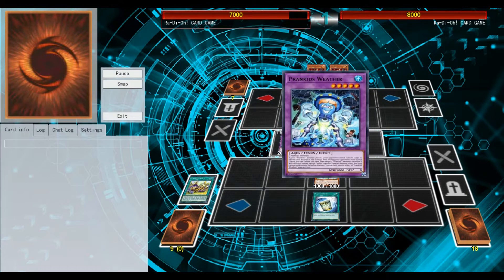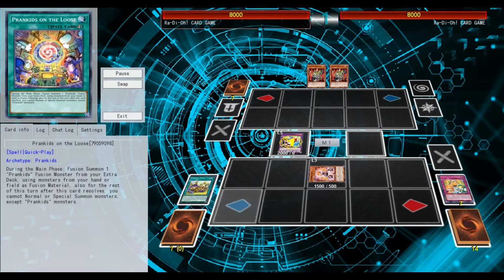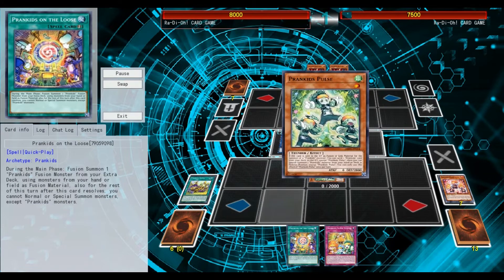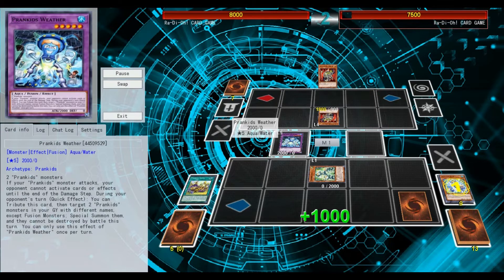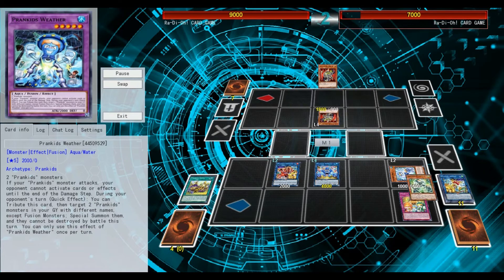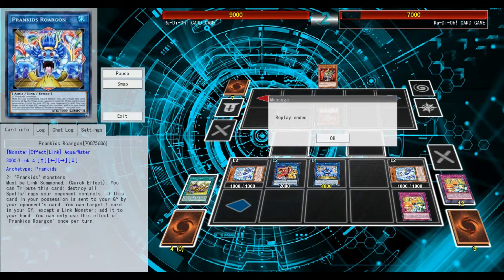Sorry — at this point my YGOPro crashed so I need to redo this combo. I was saying that you summon Doodle again and add all the prank kits from your deck, then add the fusion spell because you need Rocket which will reborn two monsters including the link monster. The trap card sent to the graveyard with Pulse you then retrieve with Doodle, because you need to link summon on your opponent's turn. You still set the fusion spell since you always have the opportunity to fusion summon on your opponent's turn.